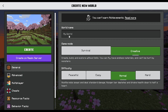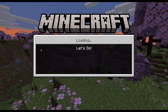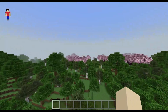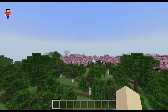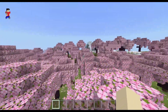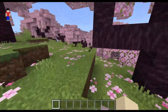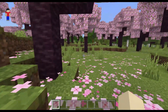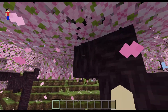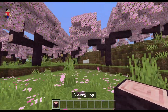They added many things in this update. When they first announced 1.20, they didn't announce everything — they just announced a few things. They didn't even give the update a name, because they didn't want to announce features that didn't actually get added. So they announced many of the features later in the year, like Cherry Groves, which is one of the many new features.